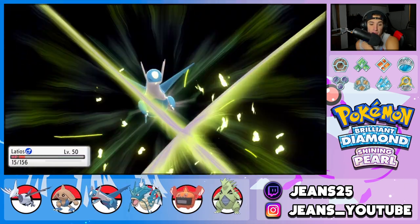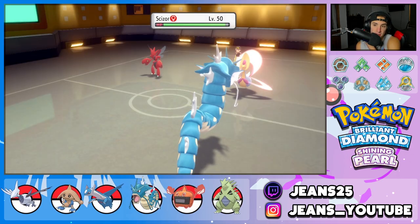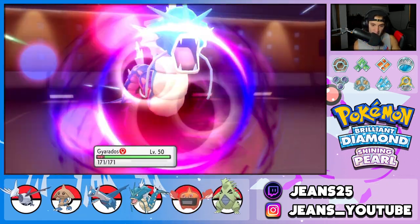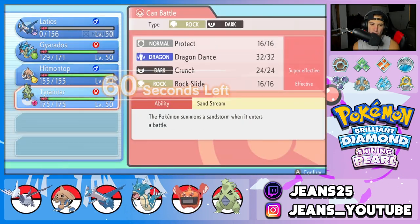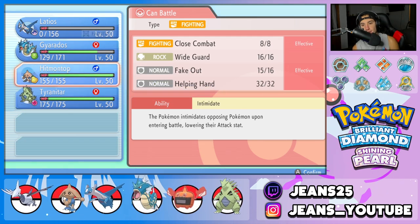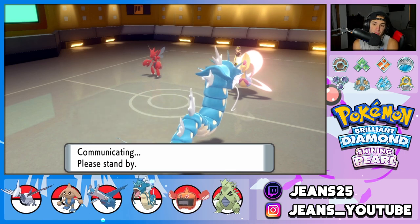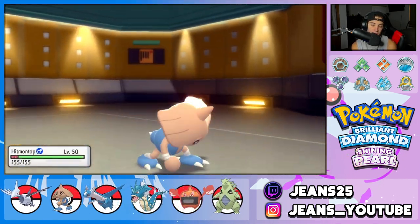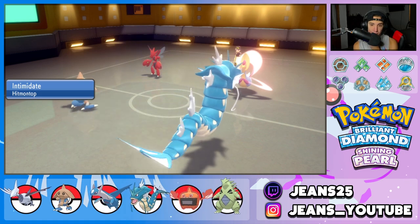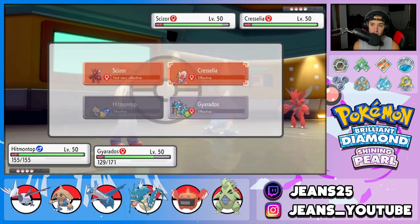X-Scissor goes into Gyarados's slot — I think he thought I was going to Protect there. We get off an Intimidate. Scizor has a Life Orb. From here he might go for a Metal Claw. I'm going to swap to Hitmontop to minus that Scizor's attack further, and start chipping up Cresselia. Scizor is going to be a pain — an Intimidate later could be nice. I'm going for Close Combat straight after Gastrodon. Gastrodon's got to go.